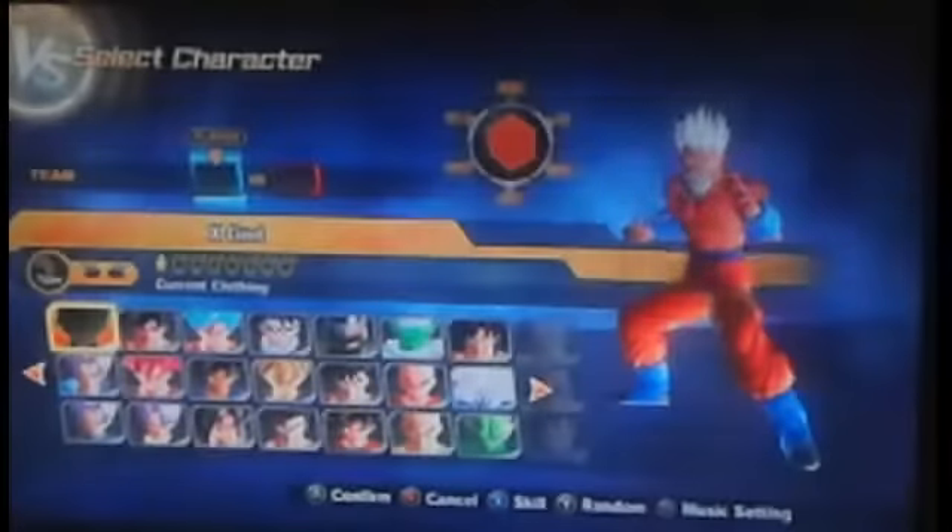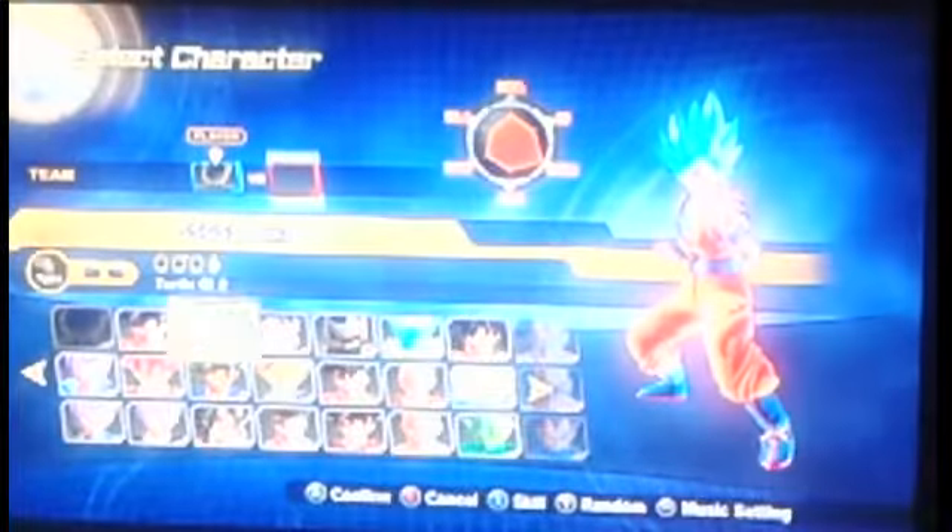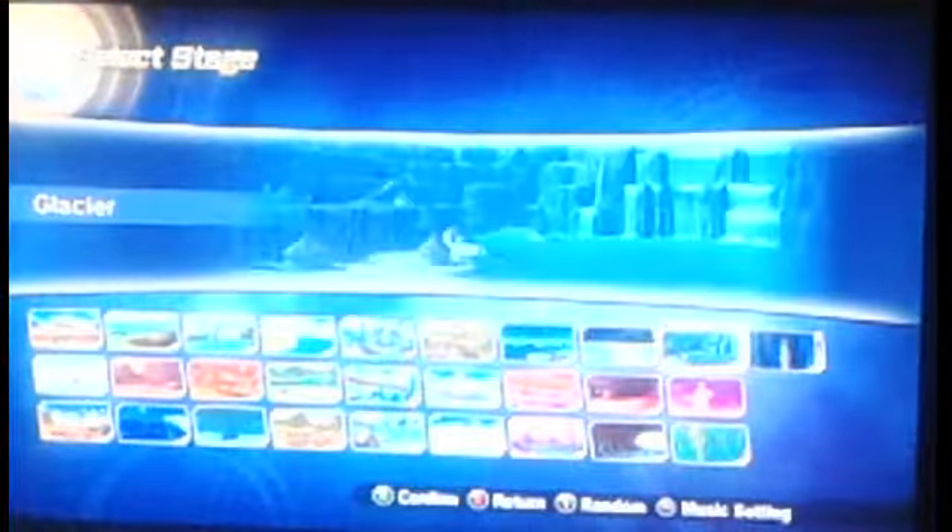Hello ladies and gentlemen, welcome back to Dysfunction 97. Today I'll be doing a gameplay of Xenoverse 2. In this episode I am going to show you how to beat Goku in Super Saiyan God Super Saiyan 4. It is kind of tricky — I know some people have their own skills doing it, but I'm going to show you a short way to do it. I'll be playing this as World Supreme Kai. Enjoy this episode and gameplay of Dysfunction 97 of Xenoverse 2.